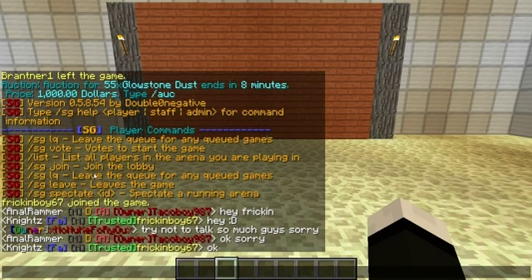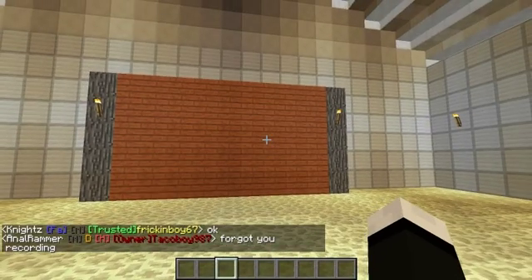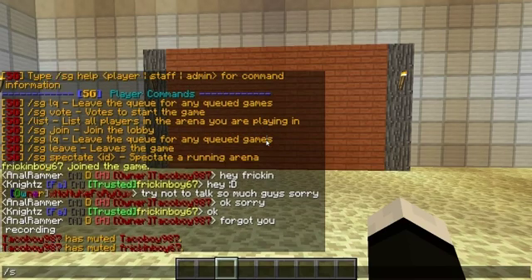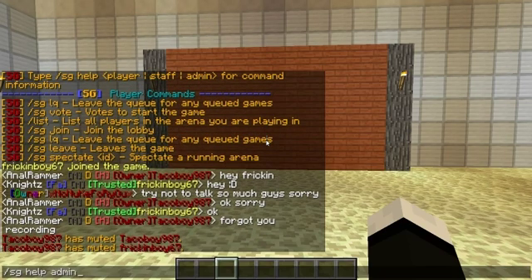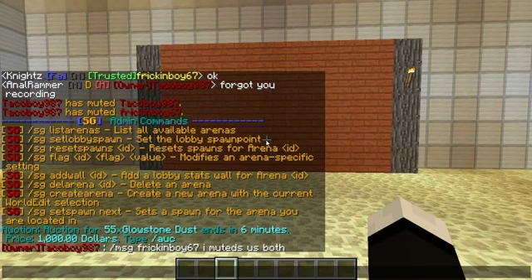This is my server, if you guys want to join, I'll put the IP in the description. So if you do sghelp, those are the player commands, but since we are setting up Survival Games, we need the admin commands, so sghelpadmin, and this is all the important stuff.